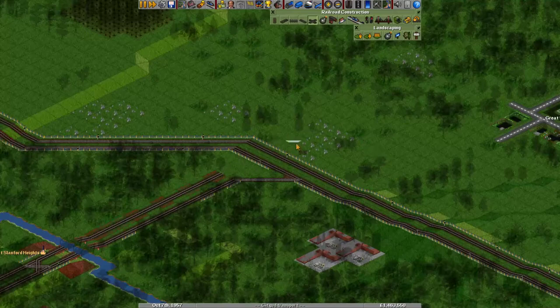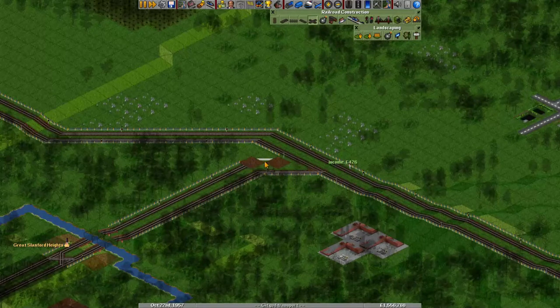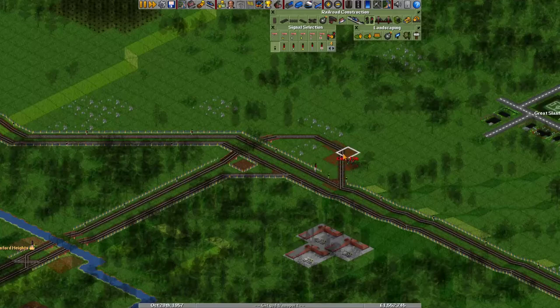I always use bridges to just pass over the main line. You could also just connect directly and put a path signal there, which will also work — but if there's any oncoming traffic they will have to wait for trains passing through, and this may cause traffic jams if your network is really busy. So I always prefer to use bridges and just not interfere with the main line traffic too much. That way oncoming traffic doesn't have to wait.